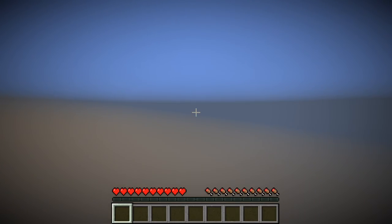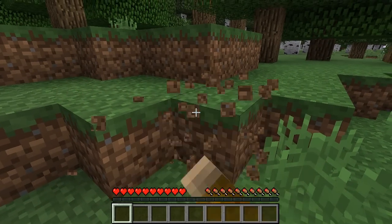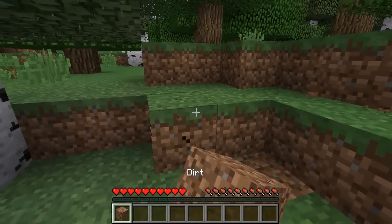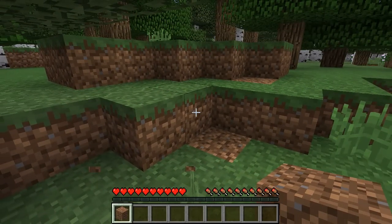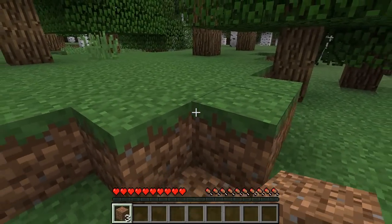When you start a new world in Minecraft, you may experience block lag, where it takes a few seconds for blocks to break. This is because the terrain generator is running, which is a very expensive operation. In this video, I'll show you how you can generate terrain while you're AFK, so that when you actually start playing, things run smoothly.